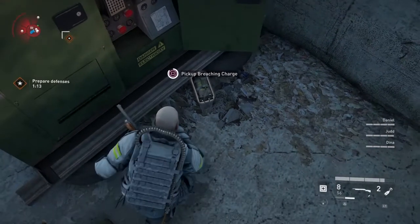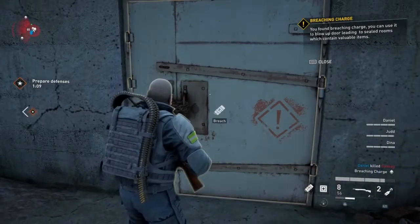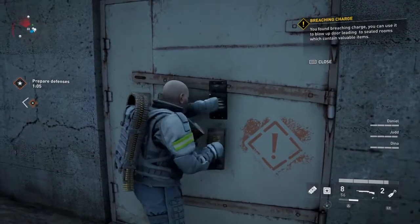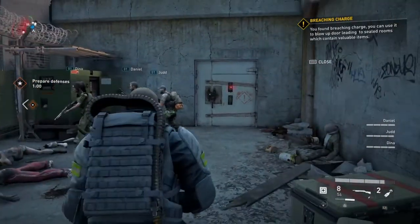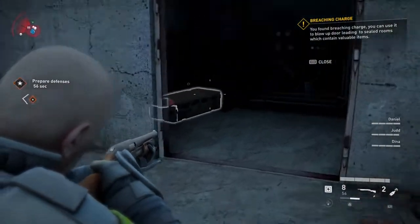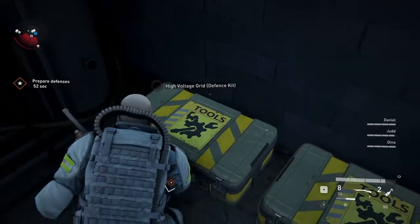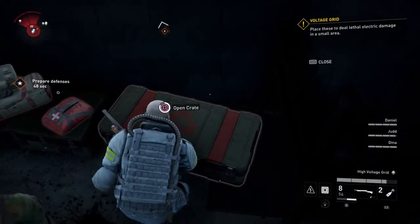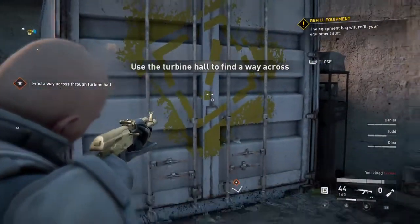Once you pick up the breaching charges, you'll be able to place them on crates and doors. Only certain doors can be opened, and you'll know which one it is because it'll say that you need a breaching charge in order to open it. But once inside you'll find defense kits, med kits, and weapon crates. Here is a crate where you can also place a breaching charge.